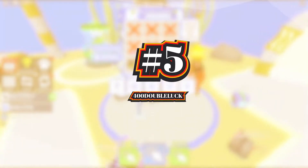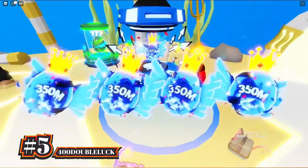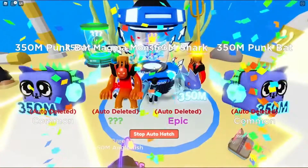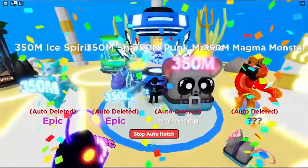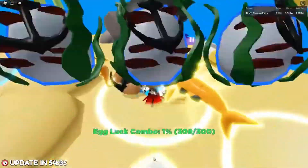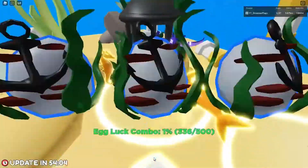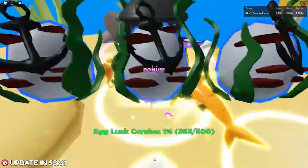Heading into the next code, we have 400 Double Luck. This code was also recently added into the game, and instead of giving you an increased chance of getting a shiny, it actually gives you a Double Luck boost. Similar to the other two codes on this list, this code will give you a boost that only lasts for 2 hours. So in total, you'll be getting 6 hours of Double Luck boost, which will definitely give you a huge head start compared to other players who do not redeem this code.